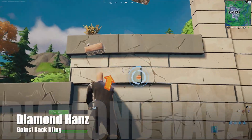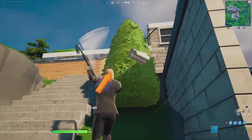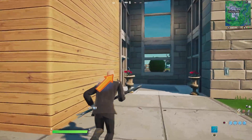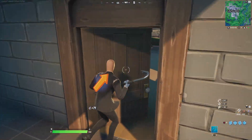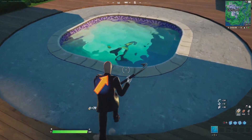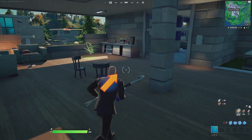Diamond Hans — or as everybody in the community knows him, Stonks — is actually a really good skin. He does resemble Jonesy a lot when it comes to the suit, but the hands, the face, and everything about him is very unique. He does have the backbling Gains, which is just a stock meter going up, which actually resembles the skin perfectly.